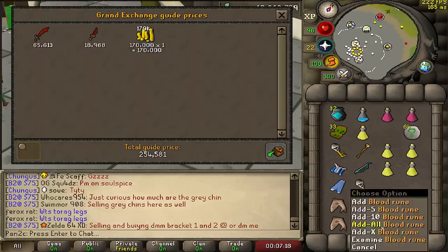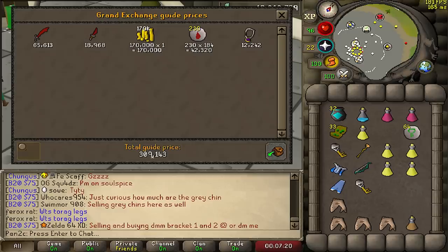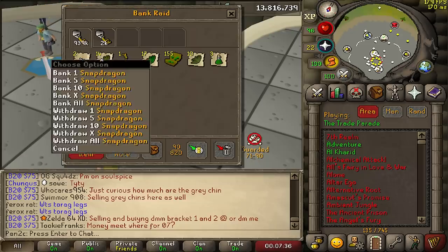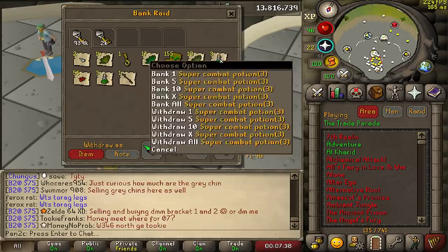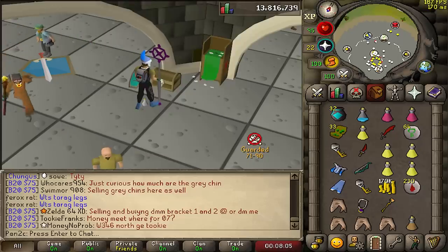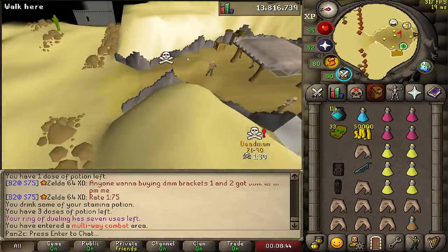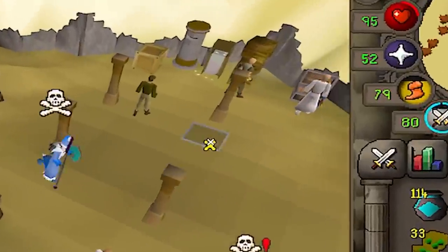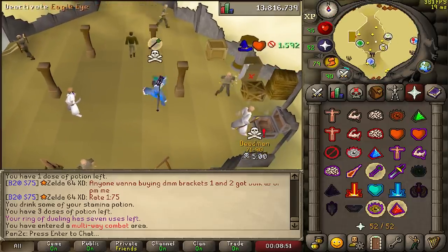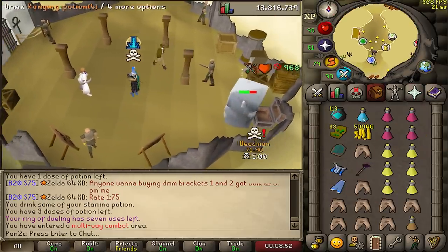The loot was dragon weapons and 170k cash — he was splashing so much on me just because I'm 94 mage. Wait, there's something worth 933k in here? How is this a 900k key? I'm so disappointed I didn't record it but the PKing is going well. We're going to go look at the agility pyramid area.